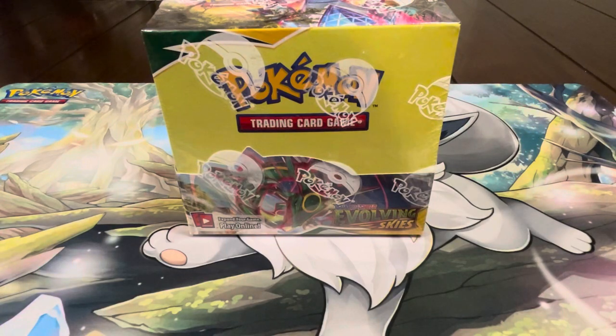Hey, what is up you guys! In this video we're gonna be opening up another Evolving Skies booster box. We're very excited to get into this — we're still missing so many fire cards from the set, especially the evolutions. Our biggest chase cards are the Rayquaza and Dragonite, but we're also looking for the alternate art Noivern, Metagross, and Duraludon.